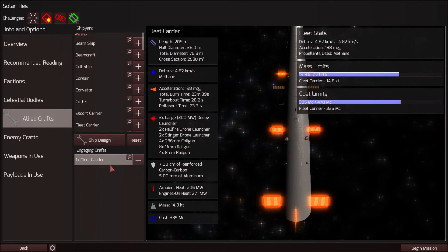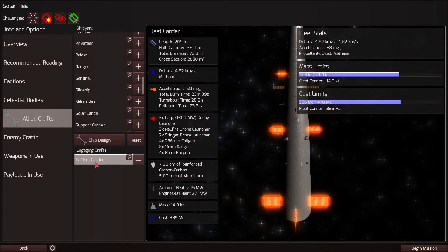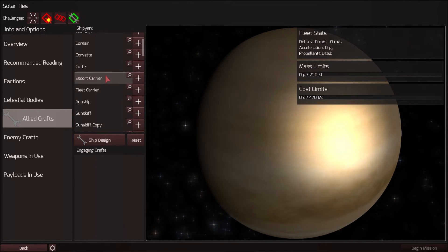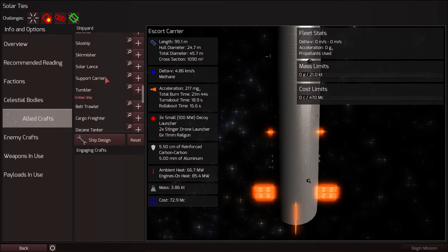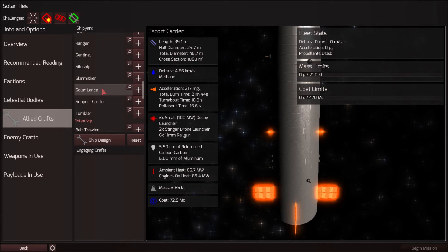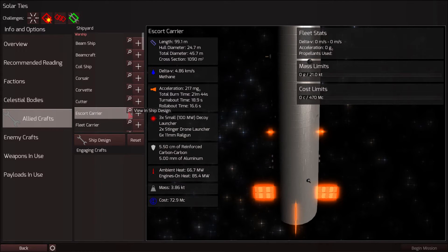I'm not going to take a silo ship. Silo ships are stupid — it's like, oh, I got some nuclear missiles. I hate using missiles in this game. We could take a fleet carrier with our Hellfire and Stinger drones. I think I'll go with an escort carrier — 72.9 MC. Or I could also go for the support carrier, which is a bit more expensive. Yeah, I'll do an escort carrier.